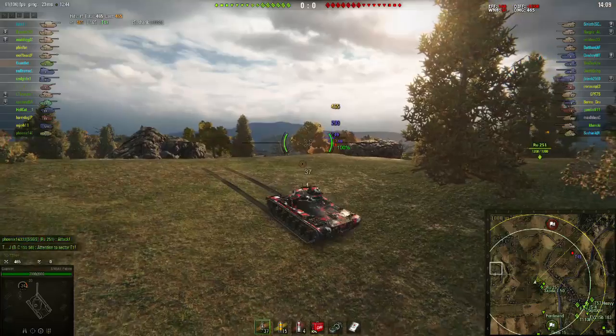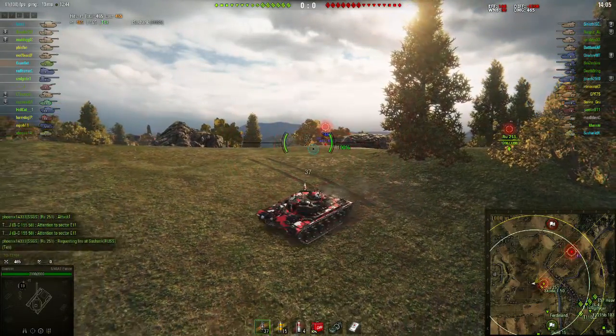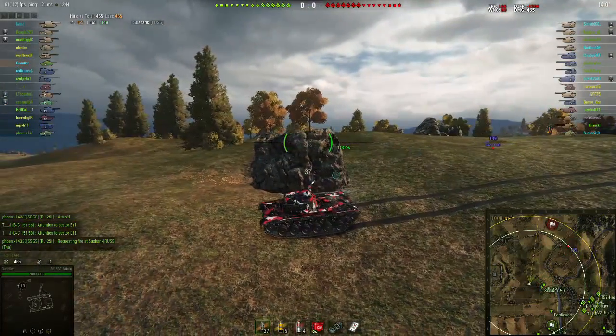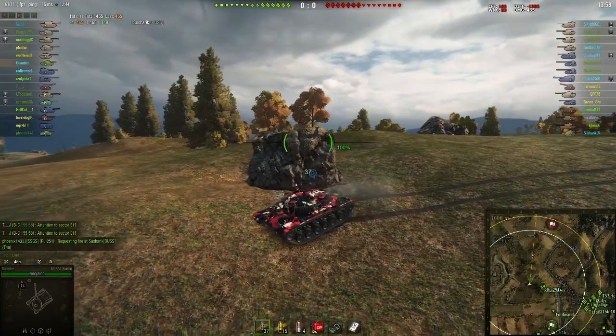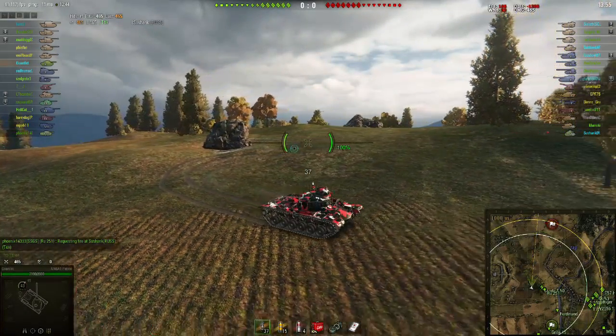He pokes the ridge, gets spotted, and spots the T49. He pulls back up, puts a shot into him, and then ducks down because he does not want to be the first thing those two enemy artillery shoot at. He hides behind the rock until he's unspotted and then pulls back.